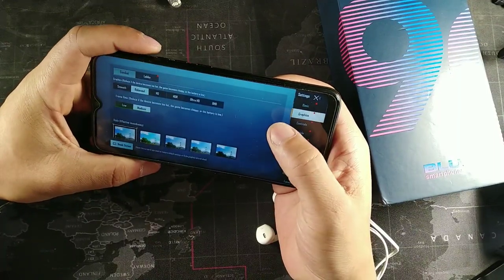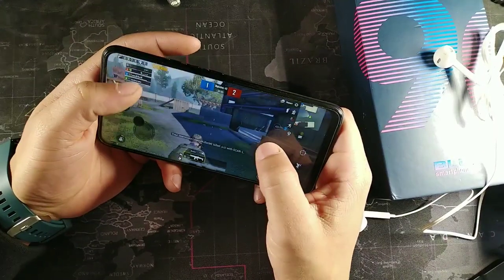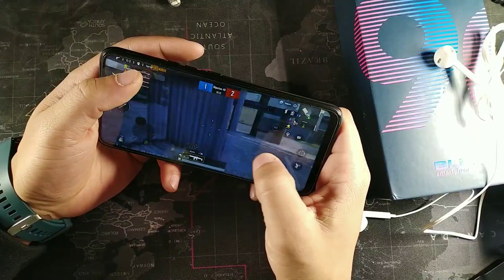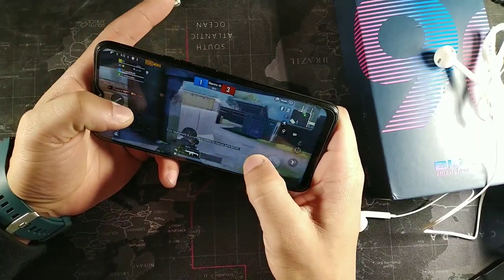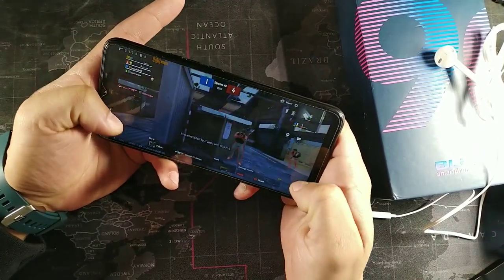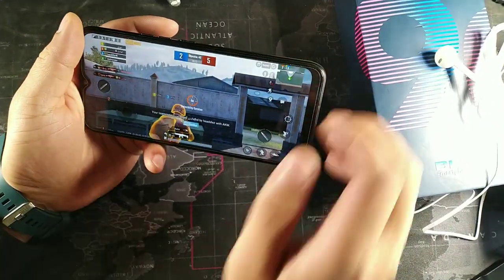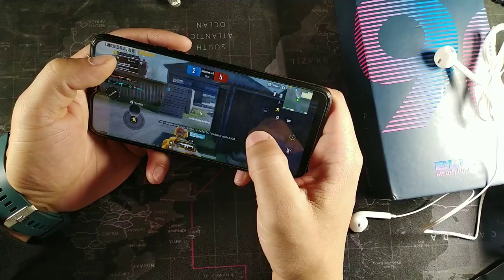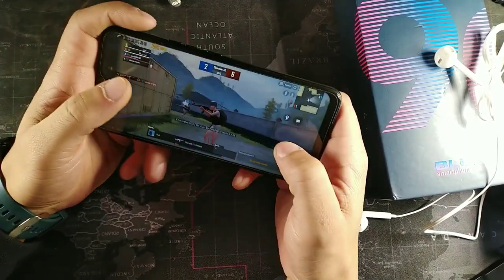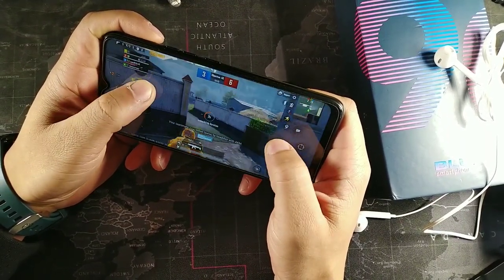So we are getting medium and balanced — detect a 25 chip — and the four gigabytes of RAM is good. It does have the octa-core processing chip clocked in at 1.4 to 1.8 gigahertz. It also has the GPU which is the IMG PowerVR.